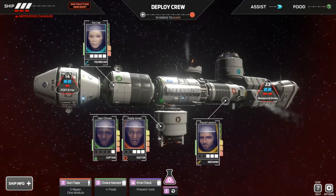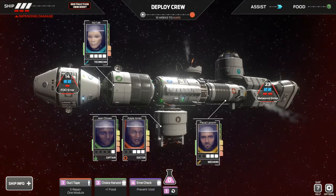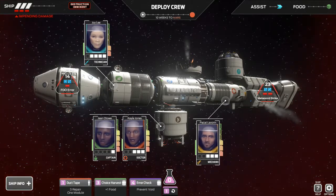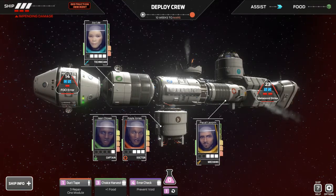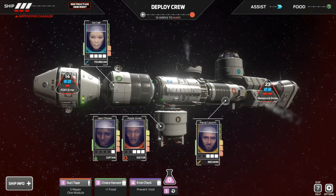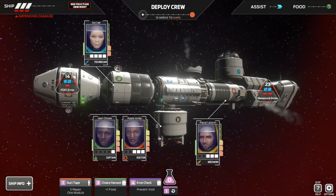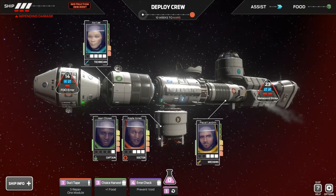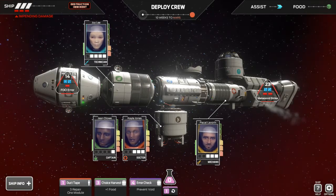Our goal is to survive of course. Now the top bar here — this is the deploy crew bar at the very top. There's a white dot on the left and a red dot on the right. That's going to move every turn, getting a little bit closer. The red dot is Mars, and once we get to Mars we have to get to the front module to actually lift off and land on Mars so we can survive the trip at least.